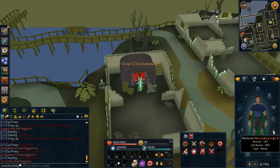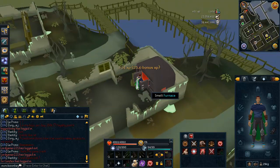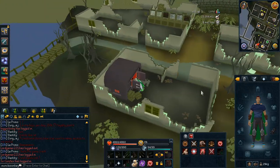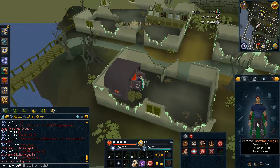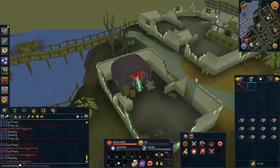You can do this without the Morytania legs as well — it's just going to be a bit slower. You do have to smelt at this specific furnace to use the Morytania legs bonus. What the legs do is make your character smelt cannonballs twice as fast as normal. So if you don't have the legs, it's going to be about 1 mil profit an hour. Or you can do it in Edgeville, where it's a little bit closer from the furnace to the bank, and it might be a little bit faster.